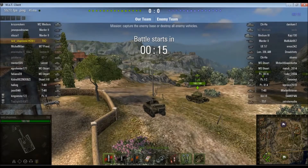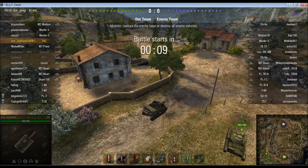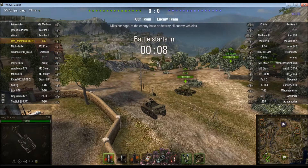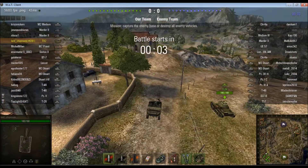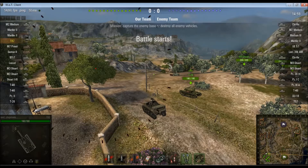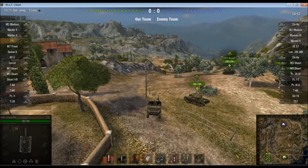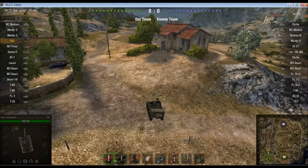Here we go with game number 2. We are in the American tier 3 tank destroyer, the T82, and you can see that I am using the 57mm gun — I don't really like howitzers. We are here on Province. It's a tier 3 game, which is nice. You've seen me play Province before, so you probably have a pretty good idea of what I am likely to do.